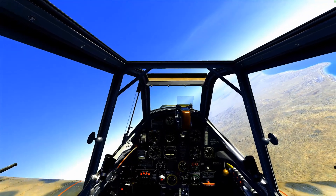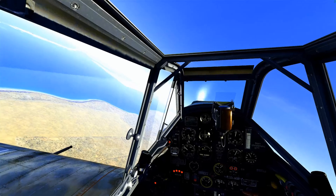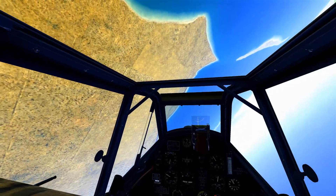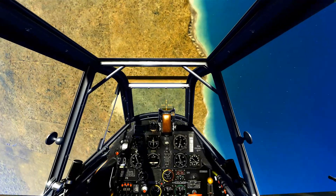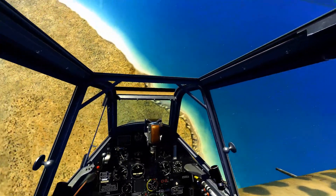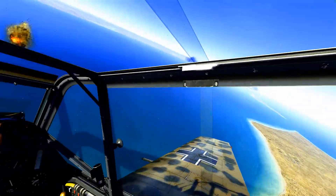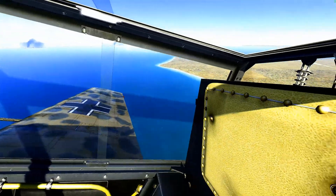As we approach the target we can pick up some enemy aircraft heading our way. We're going to stay over the top - we're armed with four 70-kilogram bombs, and there's a reason we picked that bomb load out. We're going to drop in on a RAF P40. We scored hits on the pass and we're going to pull out of our dive ever so slightly so we don't rip the floor board out.